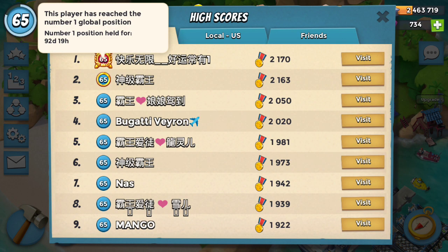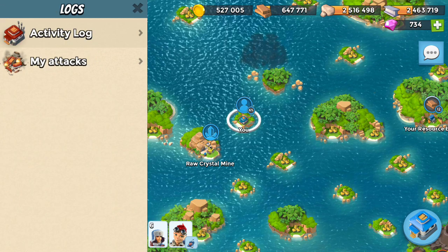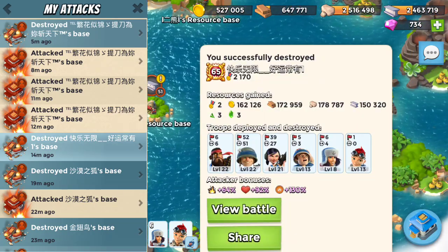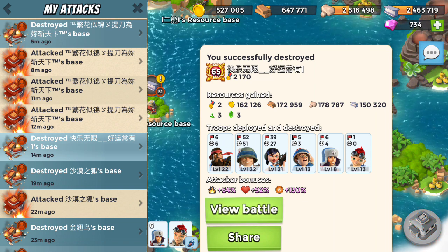Number one is closing in on 100 days — he's done but trying to block number two. Those two do not like each other at all. I spawned number two three or four times this week, so it's only fitting I finally got number one again. I had a troop health statue out because time is tight for me tonight, but I got him on my first try with that.